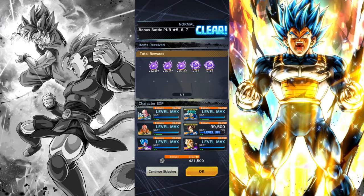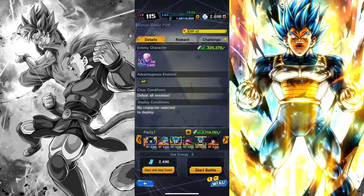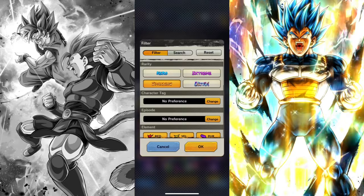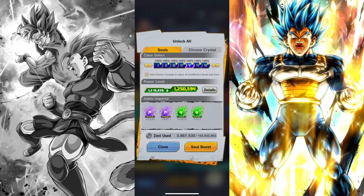You want to do that to all the levels. When you're done, go to Character. Press Soul Boost, then you will see all the characters you can soul boost. Choose one that has the same color as the one you just finished skipping. Press Unlock All.